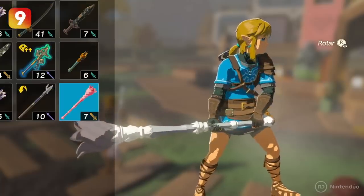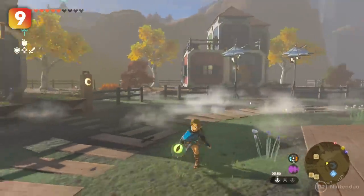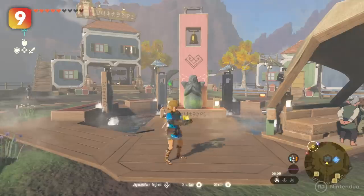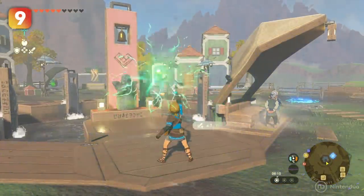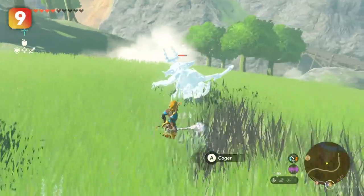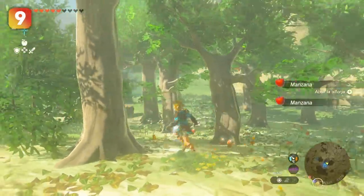Rods are very interesting weapons because they allow us to attach elemental items to them to attack with ice, fire, water, and electricity. But this weapon hides a very interesting secret: if we fuse rods with minerals such as ruby, sapphire, opal, or topaz, we will obtain the same elemental powers but enhanced. We highly recommend the sapphire rod, which creates a huge blizzard that'll freeze numerous enemies that we can push from cliffs. It is also very useful for knocking apples off trees, making them easier to collect.